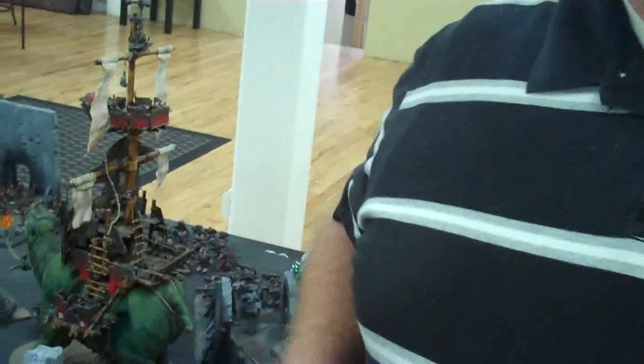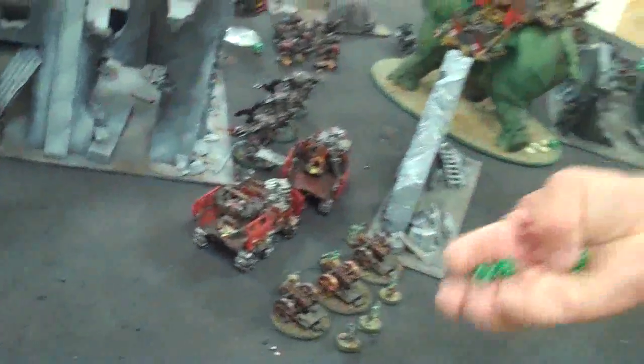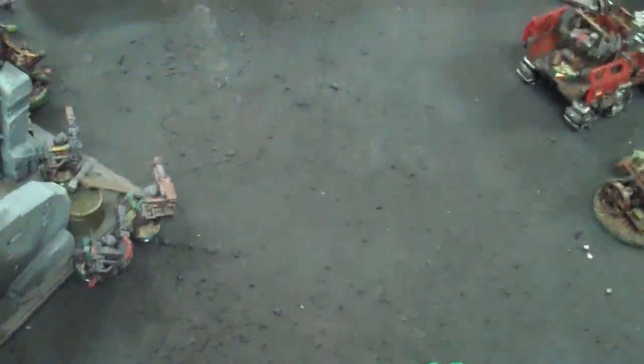We're going to do the ram on your super heavy - d6 strength 10 hits. One strength 10 hit, armor 14 - that's a pen. There's also a ram: I moved nine so that's three plus my front armor four, that's seven. Plus d6 - 13, no 14. I'm a tank so plus two - that's a pen. Two pens. You rolled that back at me - same front armor, you rolled a one, so you didn't get through mine. Two pens on the super heavy - rolling the vehicle damage chart. A three and a two - shaken and stunned. Two hull points taken.